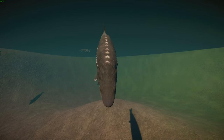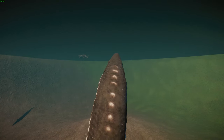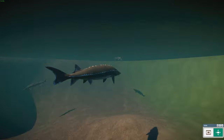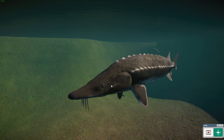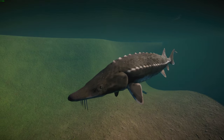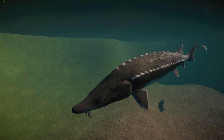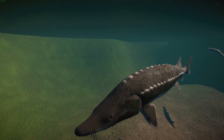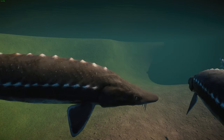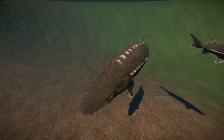This species typically occurs in the Mississippi River, the Great Lakes, and reaches Lake Winnipeg — quite widespread. They're considered Least Concern, which is good. Males typically live for 55 years and females can actually live between 80 to 150 years. They grow quickly during a quite long juvenile stage but then grow slower as they approach adult size. Their eggs become olive-green, gray, or black and typically hatch after 8 to 14 days after being fertilized.